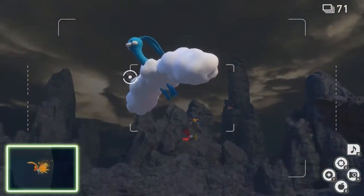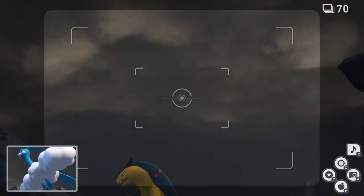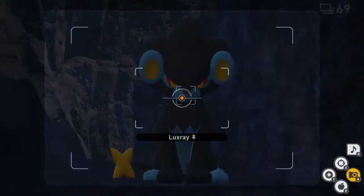Now we're going to turn around quickly and take a picture of Altaria. Now we're going to throw a Fluffroot at Typhlosion and take a picture of Luxray.